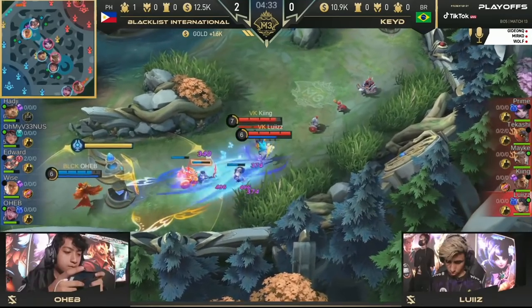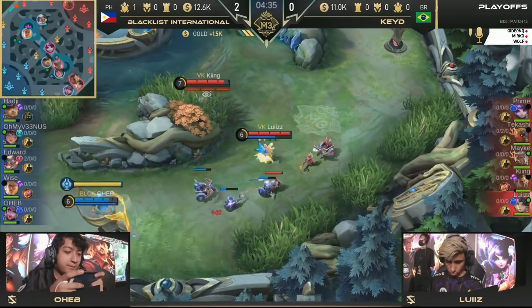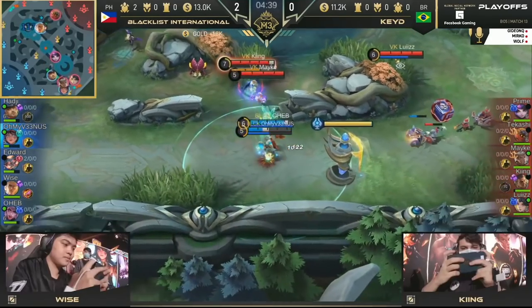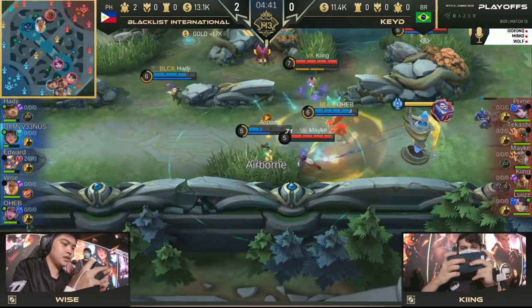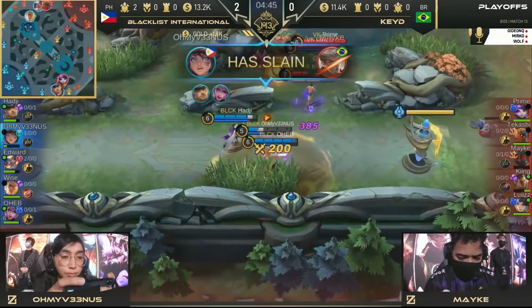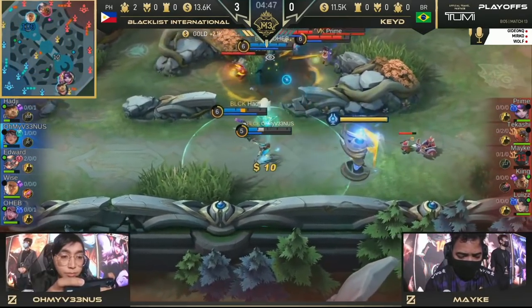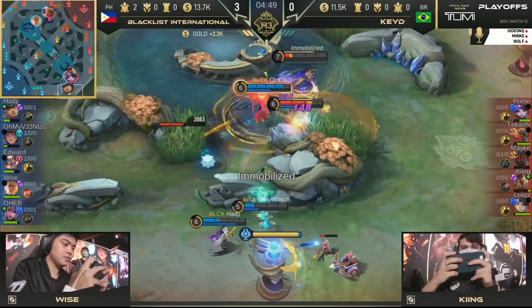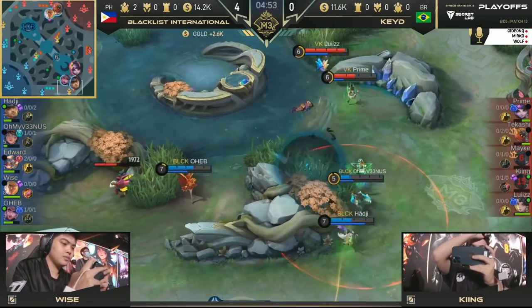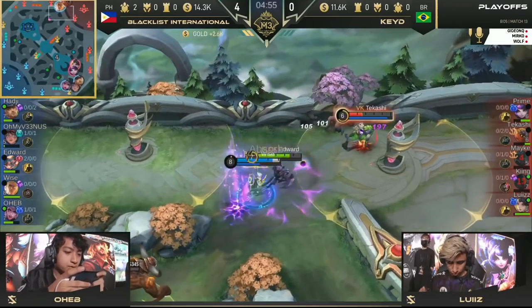That was brilliant. Venus goes in for the guiding win, Haji flickers out of the way and gets back in with the dash. Kade actually wants to force something near Venus. Mikey goes in for the Jeet Kune no-flicker combo, able to get away with the Dragon number. There's gonna be Oheb coming in with the circling eagle to finish him and silence him in that bottom side — that is two for the price of nothing for Blacklist.